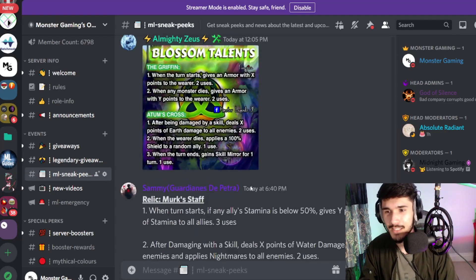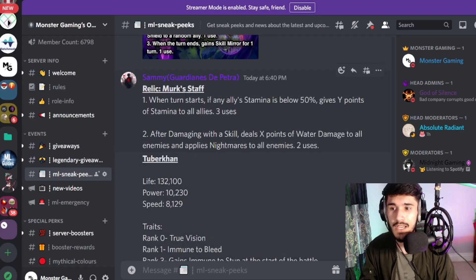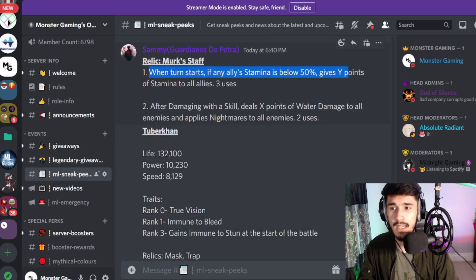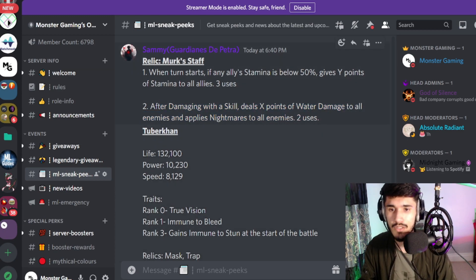Huge thanks to Sammy Omizeas and everyone else that helped share all this info. So we got a new relic coming very soon — Mercs Staff. When the turn starts, if any ally's stamina is below 50, it gives that many points of stamina to all allies, kind of like Master Staff except it doesn't drain the stamina. The second perk: after damaging with a skill, deals this many points of water damage to all enemies and applies Nightmare to all enemies. That's actually pretty good against fire monsters — they'll be taking that water damage and there's also Nightmare, which is good against dark monsters.